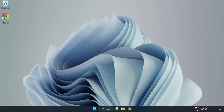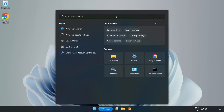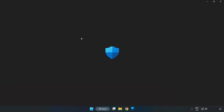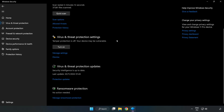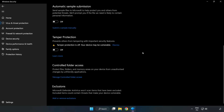If that didn't work, click the search bar and type Security. Open Windows Security, then click Virus and Threat Protection. Scroll down and click Manage Settings. Scroll down and click Add or Remove Exclusions.